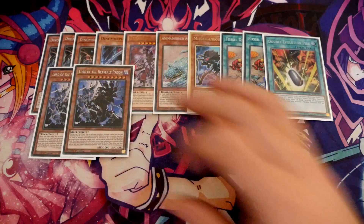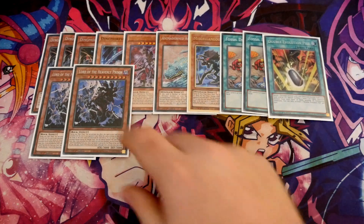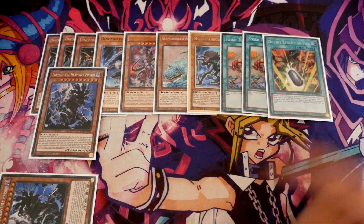The last two monsters that aren't hand traps are two Lord of Heavenly Prison. This is mainly useful in specific matchups. Game one, I don't think you need to worry about Twin Twisters, Dusters, or Lightning Storm. This is more of a protector going second — it doesn't stop your stuff from being Ashed, but it protects against things like Guardian Chimera. If your opponent goes into Branded Red Chimera, you can reveal Lord of Heavenly Prison in hand, set your cards knowing they're protected, and then you just need to worry about an Omni-Negate or Ash Blossom.